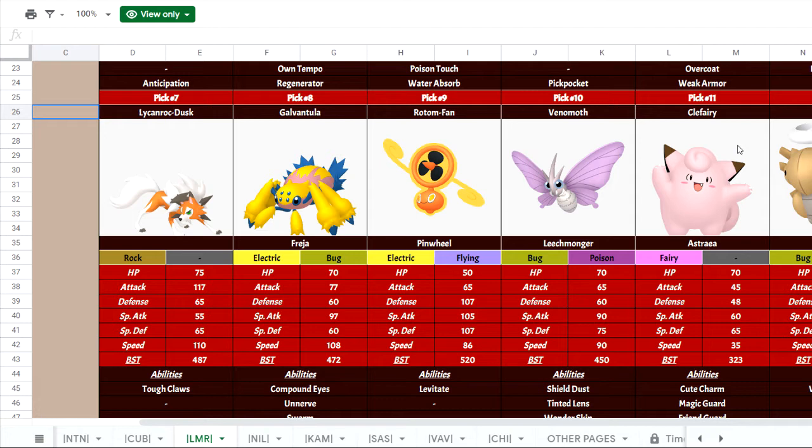Then there's Rotom-Fan, which is a pretty neat Ground immunity, and it can set up with Nasty Plot. It has some pretty cool support moves like Will-O-Wisp, it can Hex as well, and use Volt Switch for momentum. It's still got a decent amount of bulk, although its typing isn't very good defensively.